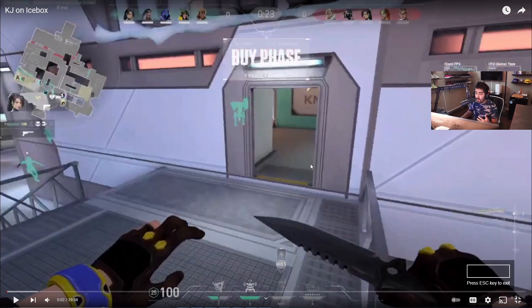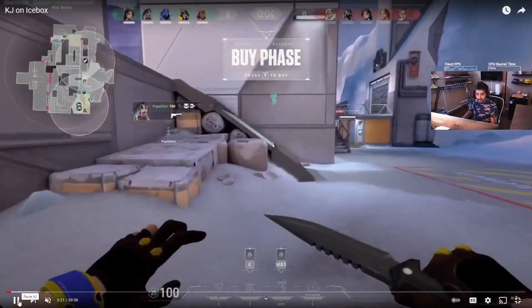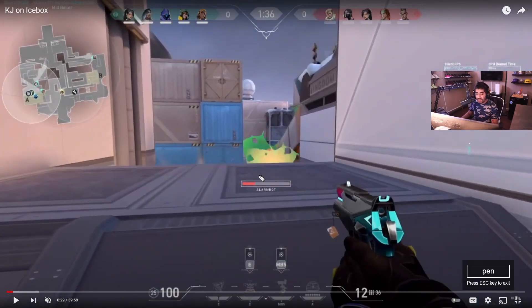I also want to talk about the alarm bot usage. If you're focusing your setup around mid, one key thing is that Killjoy was picked to counter the Viper Lurk Orb in mid. The turret watches Kitchen, and then Killjoy would wait for the Lurk Orb to go up and place her alarm bot inside it. Unlike Chamber's trap, the alarm bot goes invisible after a few seconds, so if they try to lurk through the Viper Orb, the alarm bot will trigger and you'll get the information — and they can't easily break it unless they expect it.